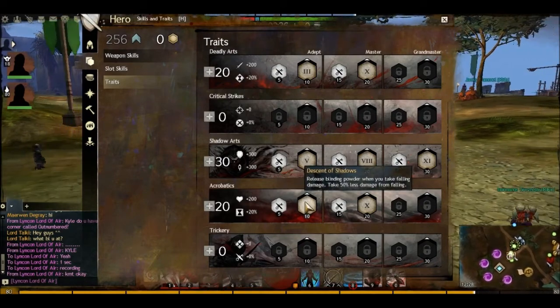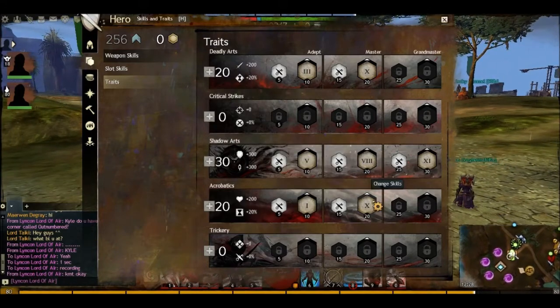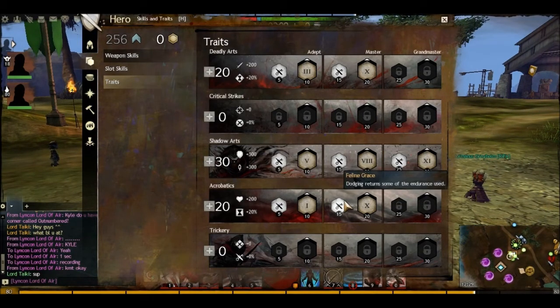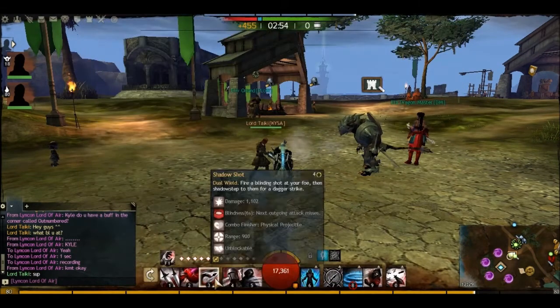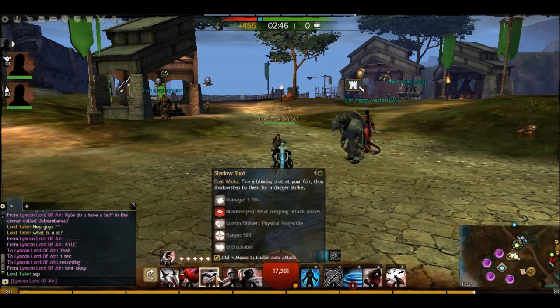Release blinding power when you fall, and take 50% less falling damage — definitely want to have that on, because obviously you want to drop but you don't want to take too much fall damage. Dodging returns some endurance — this is exactly what we put points in for. We need as much dodge as we can get. And for the second trait: heal yourself whenever you use a skill that uses initiative. So when we Shadow Shot, when we Shadow Step, when we stun — all of these are going to be giving us back health.